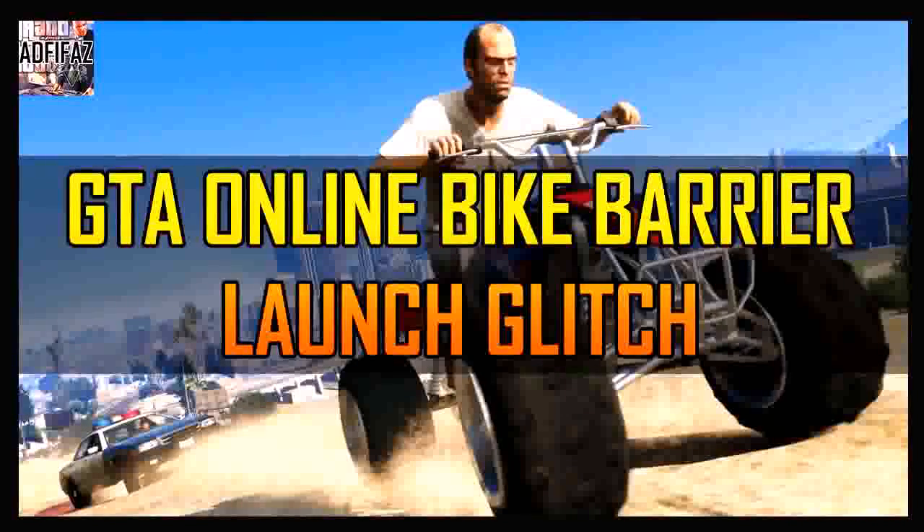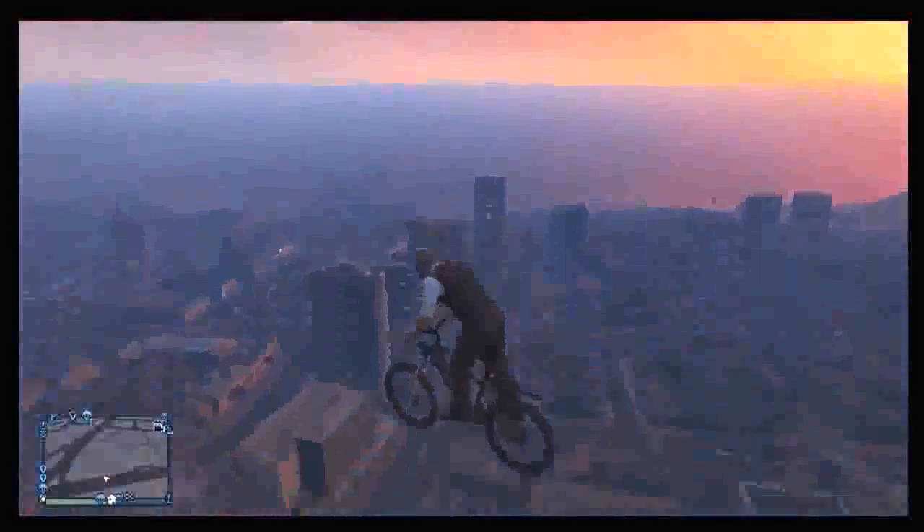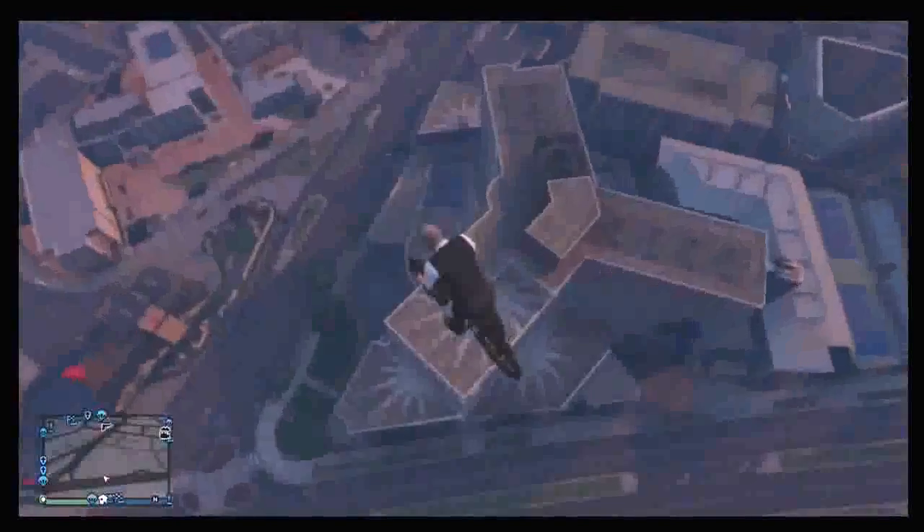What's up guys, it is JMT and welcome to this awesome GTA Online Glitch tutorial. Today I'm bringing you a bike barrier glitch, which is essentially a glitch that launches you up into the sky when you ride into a barrier on a bike. You can see some gameplay in the background and it's pretty awesome.